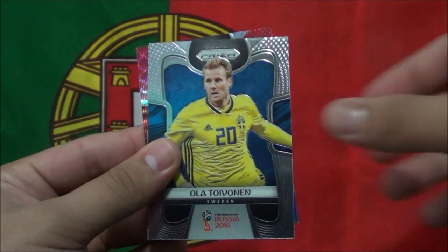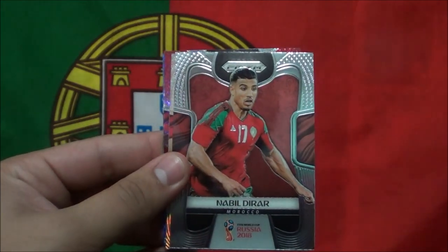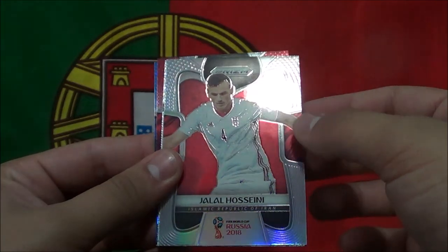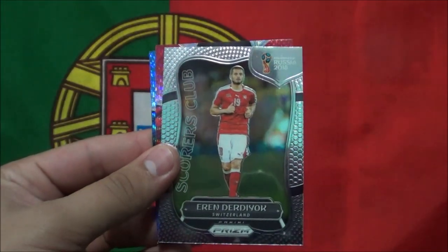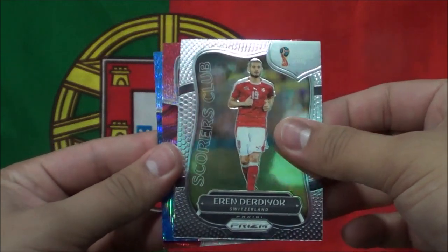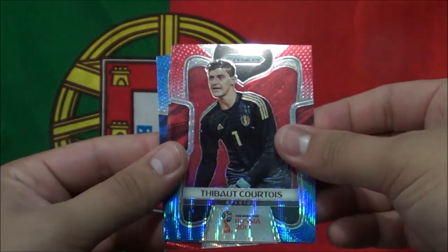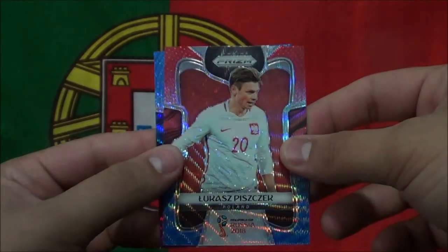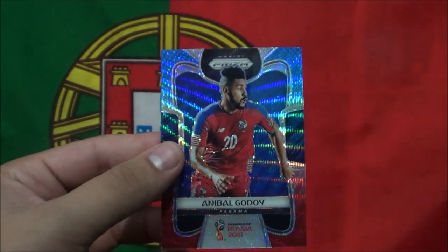Ola Toivonen. Christian Cueva. Nabil Dirar. And their inserts here — Halal Hosseini, and then we got our Scorers Club — Aaron Duryok. Thibaut Courtois. Lukasz Piszczek. And Anibal Godoy.